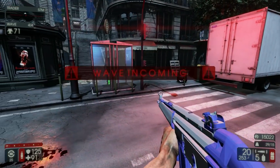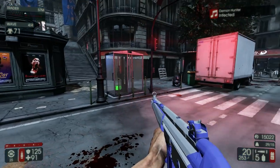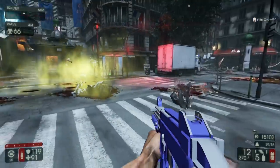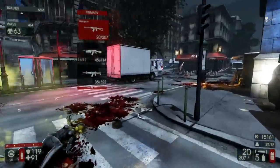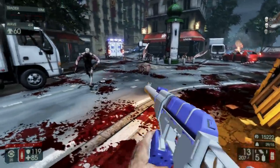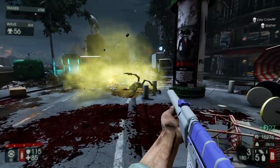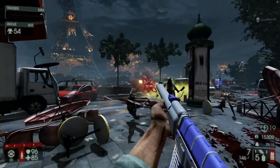We are back for wave four and we have the UMP, the Galil, the AK-74M, the G3, and the Val. The Val has some awesome sounds — kind of sounds like the MP5 but a bit deeper, even has the same reload animation. I believe it's based on the MP5. This is a weapon I actually want in this game — the freaking Val.